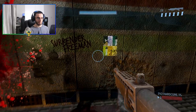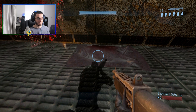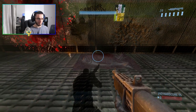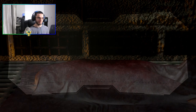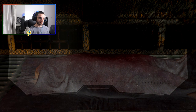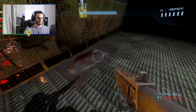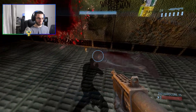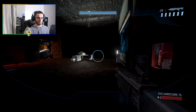We added a blood splat on the wall, and we added 'Surrender Freeman' over here. We also added a dead body that's been wrapped up — and if you look very carefully, you can actually see flies going around it. It's pretty disturbing when you stare at it for long. It's rough, but yeah — this is the reception area.